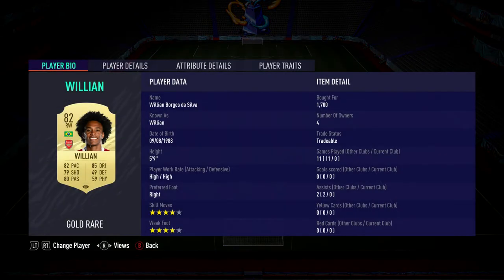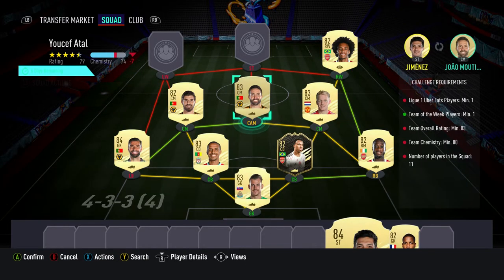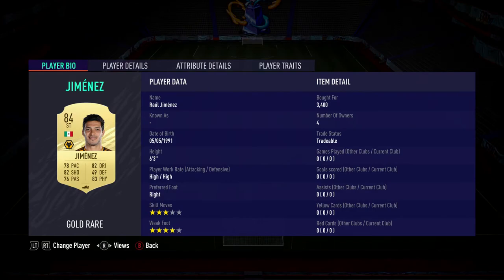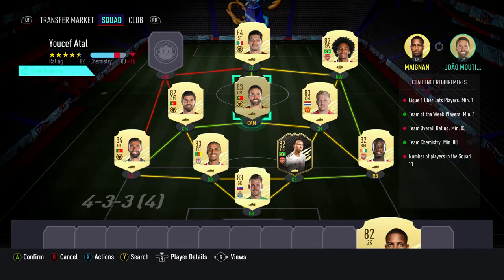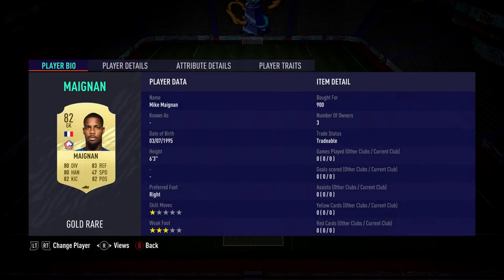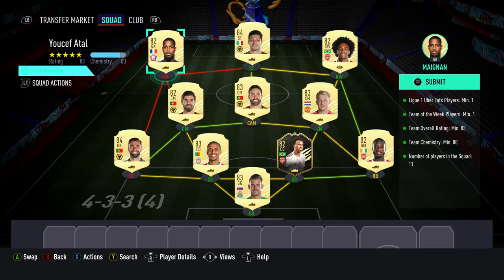Right winger Willian for £1,700, plays for Arsenal in the Prem and is Brazilian. The striker is Raul Jimenez for £3,400, plays for Wolves in the Prem and is from Mexico. Left winger slot has goalkeeper Mike Magnan for £900, plays for LOSC in the French first league and is French.